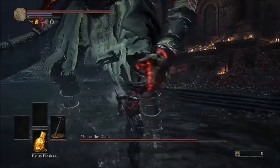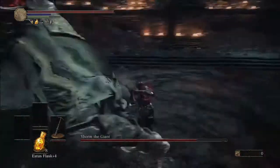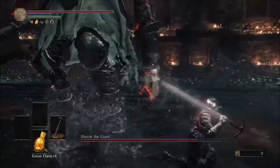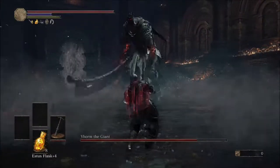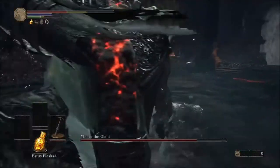Go back to the same strategy — try and get under his legs and start charging up the weapon, making sure to wait for that glow. Wait for another attack, and try and hit his head once again. If you do miss, that's okay — generally you'll have enough time to recover.